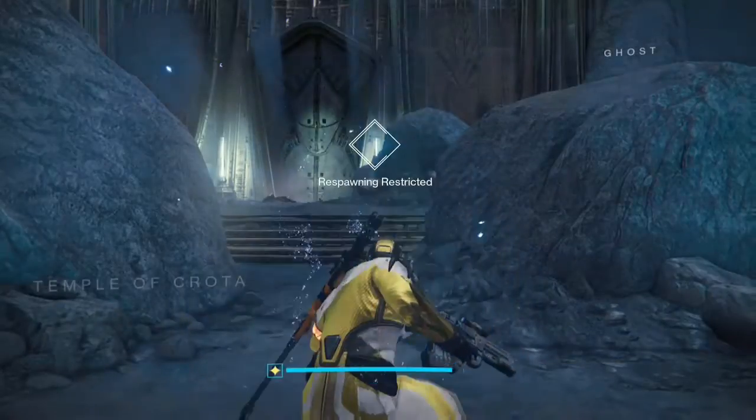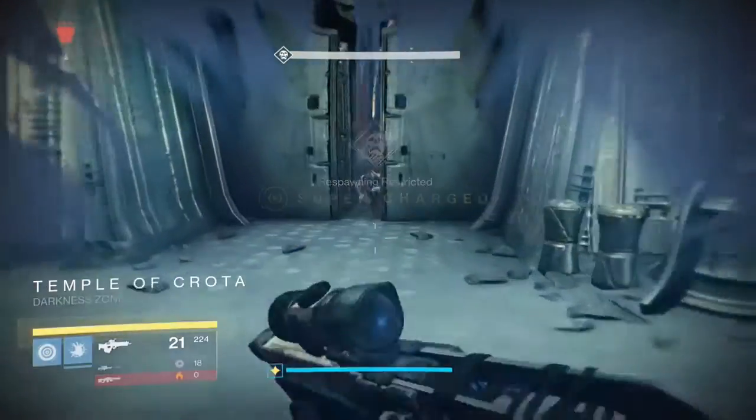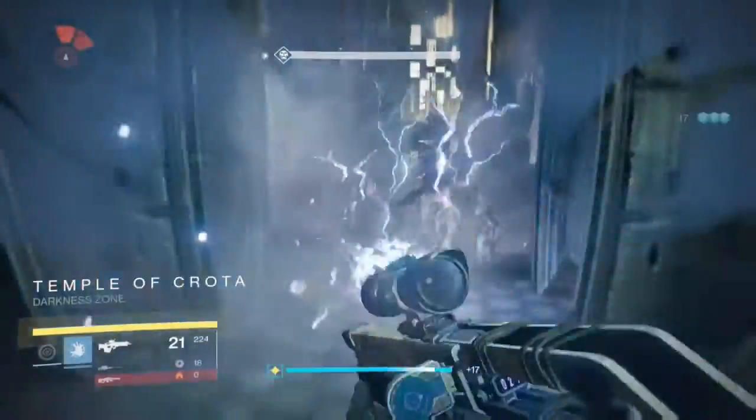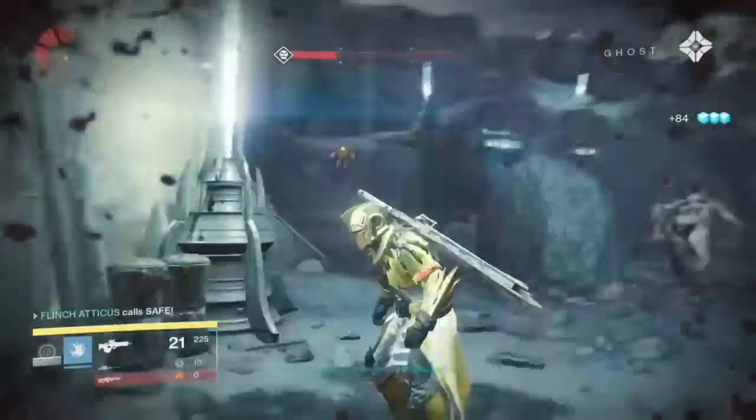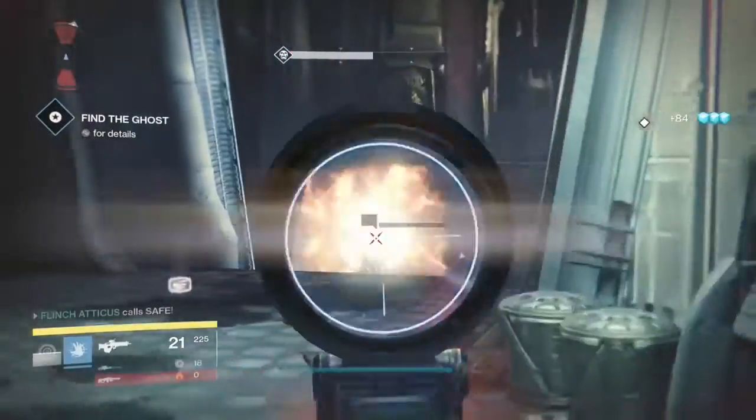So there's three steps to this. Step number one is to farm Glimmer. You want to chuck on a black wax idol and go into the Wrath of the Hive machine. Simply kill all the enemies, and it took me about 30 minutes to max out my glimmer with this strategy. I know there's better ones. Just find whichever strategy you like most and farm lots and lots of glimmer.